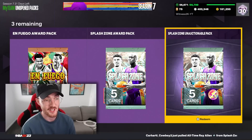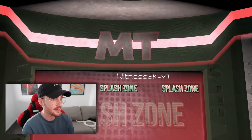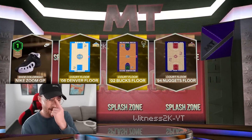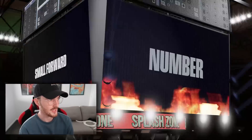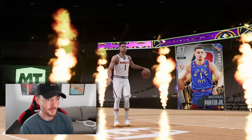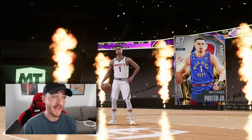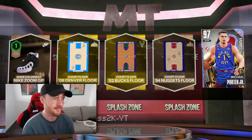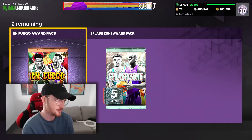We're gonna open up the non-auctionable Splash Zone pack now — I'll take another free dark matter hopefully. It is shaking, it's gonna be an opal! It's a western small forward number 197 — is this Michael Porter Jr.? Dude, this is a playoffs card! He's non-auctionable, that's okay. He surprisingly doesn't have an EVO yet because he's been playing unreal in these playoffs, but hopefully in the Finals we see him with a playoff EVO.